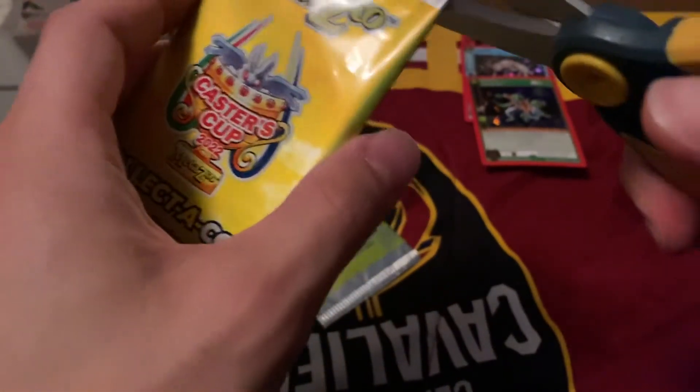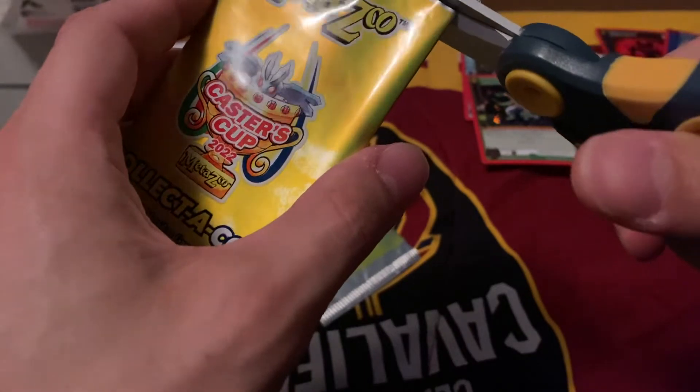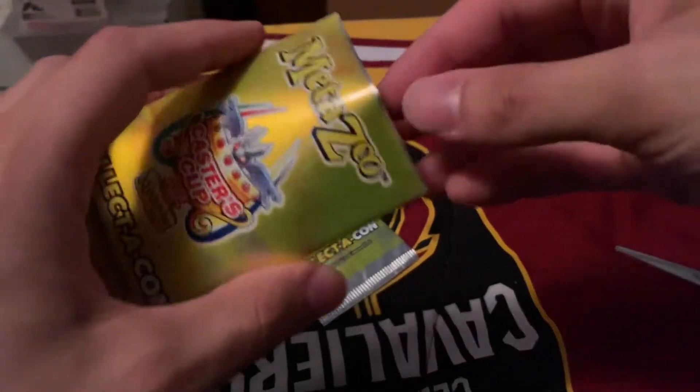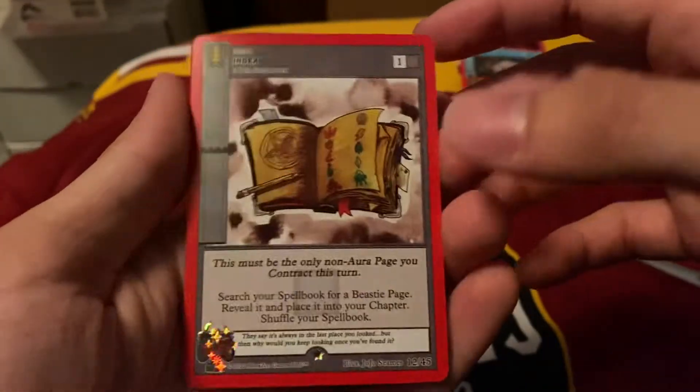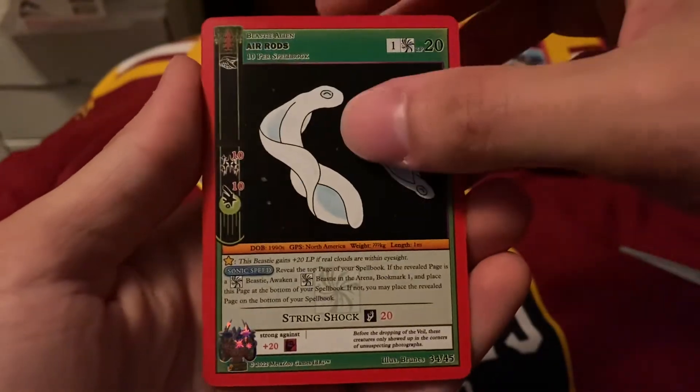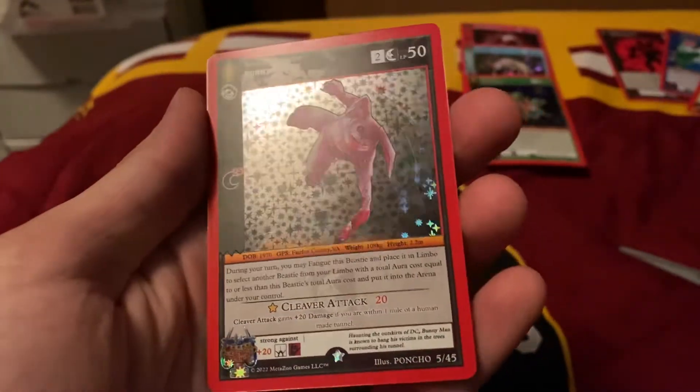Alright, so we only have one duplicate so far, and that's a common. Open for Smoky Spirits as a holo — I think it was called Smoky Spirits, I just can't remember the Dark Aura card. Index — nice common. Air Rod, and a Bunny Man holo.